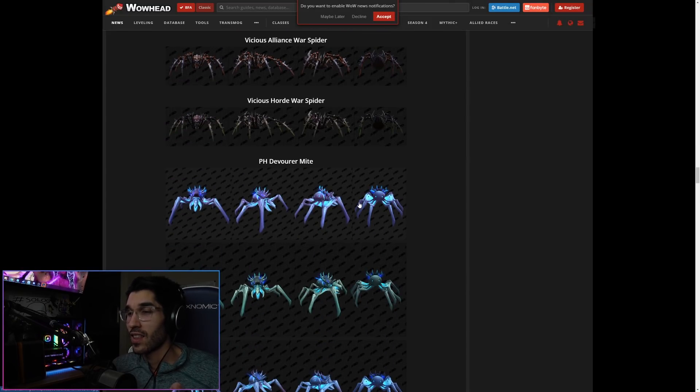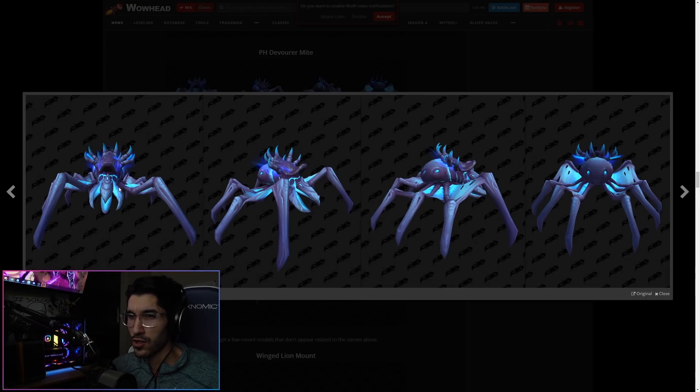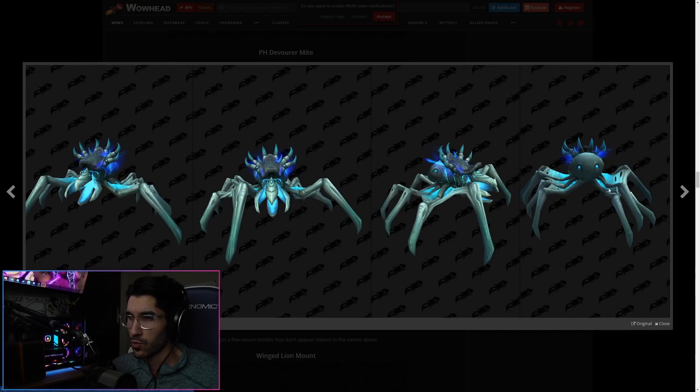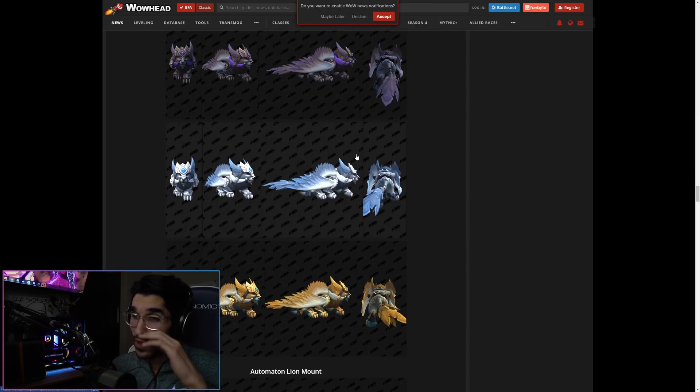We have the Devour Might — this is pretty similar to some mounts we've seen. It's either Nazmir rep-gated, Voldun rep-gated, or it comes from Under Rot, one of those areas. I know we have something like this with different facial features but the same model. The colors are pretty interesting as well for a mount like this.